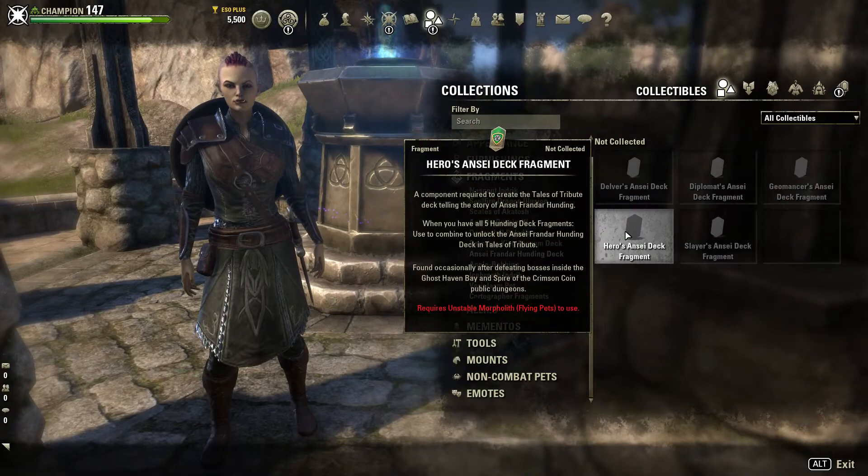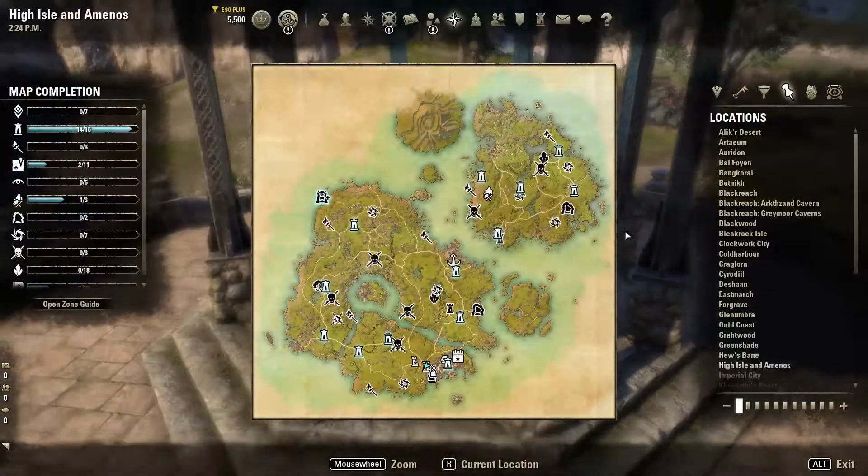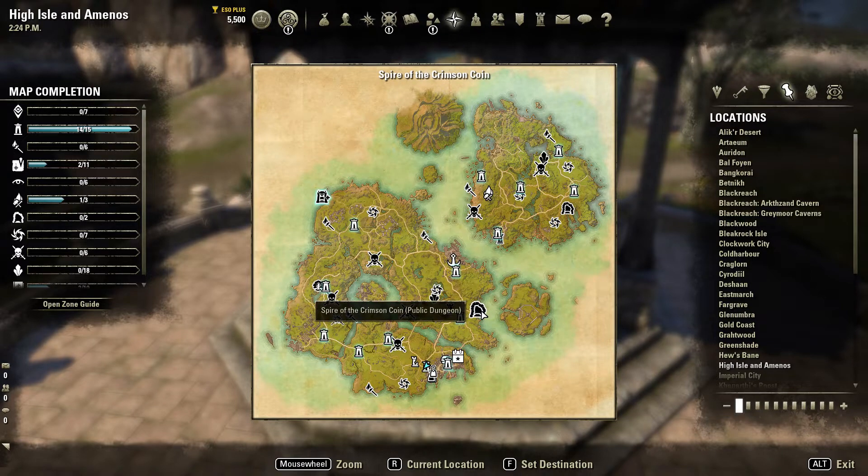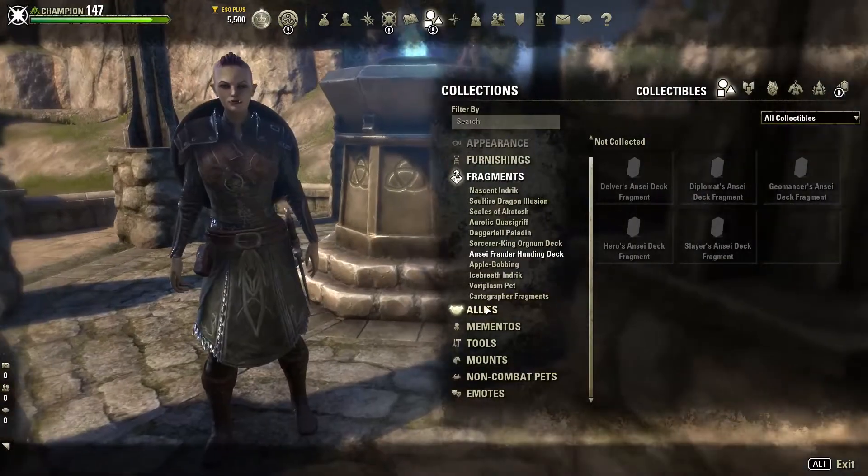Number four is the Hero's fragment. You can find that in the public dungeons — each island has one. Again there's a chance of it dropping, so just try to kill some bosses and it might drop.